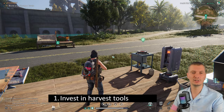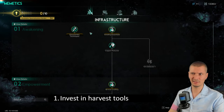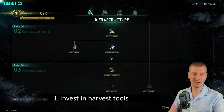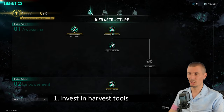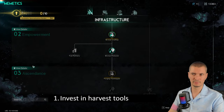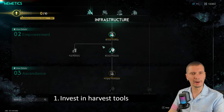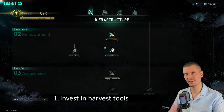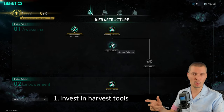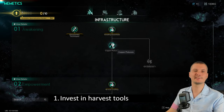Invest in harvest tools. This is the first step, found under memetics. My high recommendation is going for pickaxes and upgrading them as fast as you can. The reason is the chapters require the same resources you need to gather and smelt. Every next pickaxe will pick more of the same items than the previous one, so basically everything goes faster.